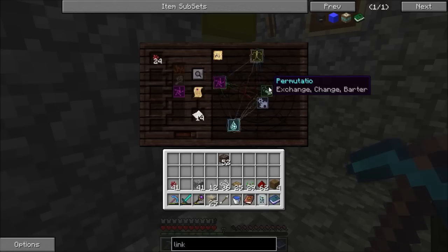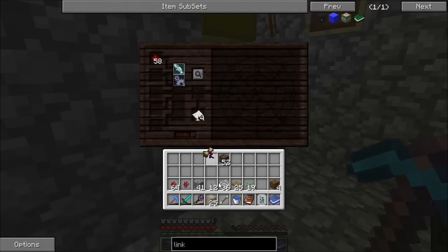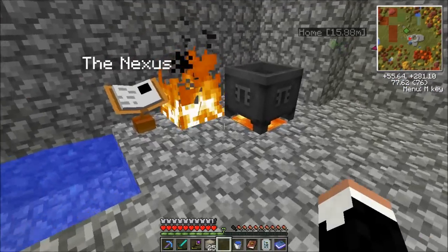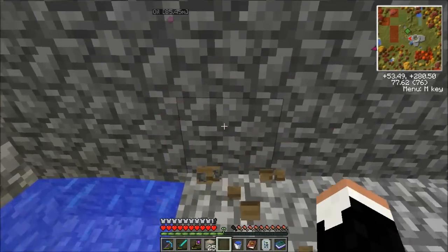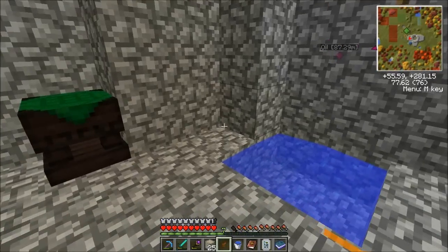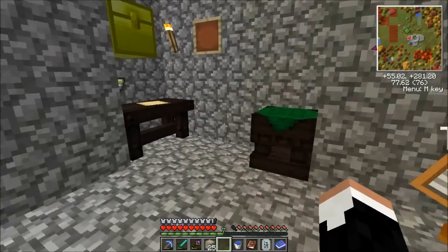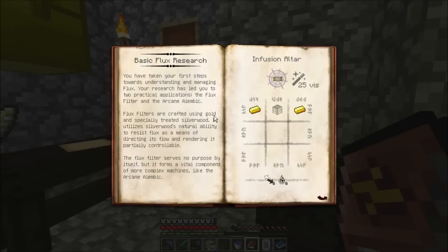Machina and Permutatio — it just so happens we have what's required for both, through random chance. Basic Flux Research. You've taken your first steps towards understanding and managing flux. Your research has led you to two practical applications: the flux filter and the arcane alembic. Flux filters are crafted using gold and specially treated silverwood. The arcane alembic uses a warded jar, a brewing stand, some gold ingots, and a flux filter.